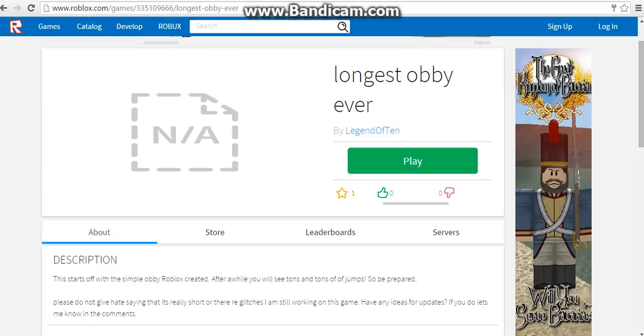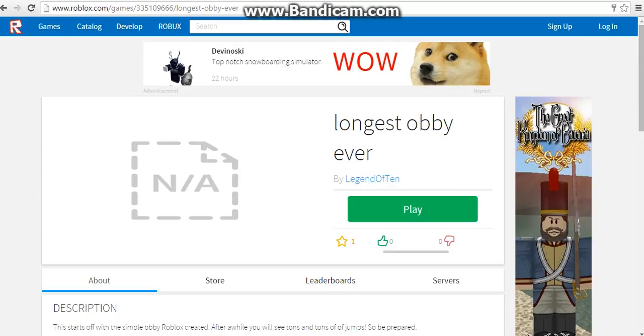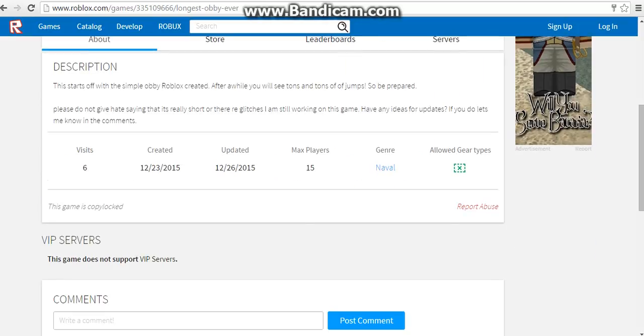You can see that I'm not logged in as my character because I am a guest. You have to be a guest in order for the glitch to work. You can see I'm on the game I made — Longest Lobby Ever — it's my newest game, still a work in progress, but I tested out the glitch to see if it works.